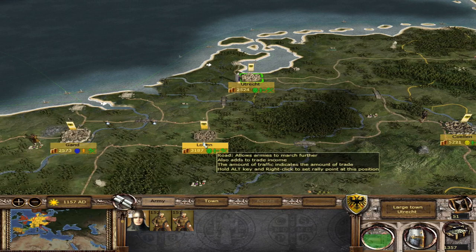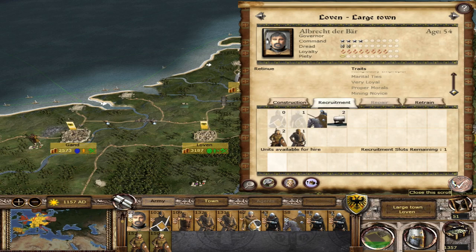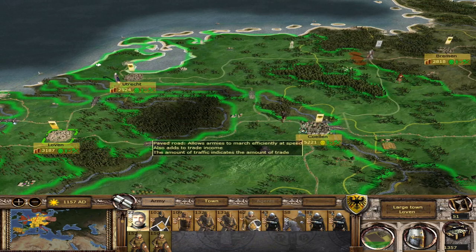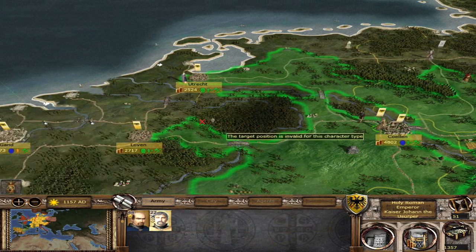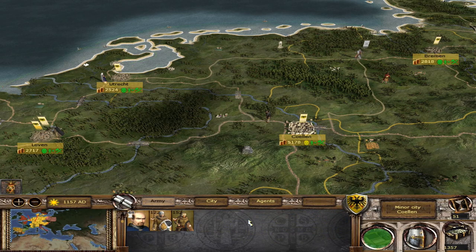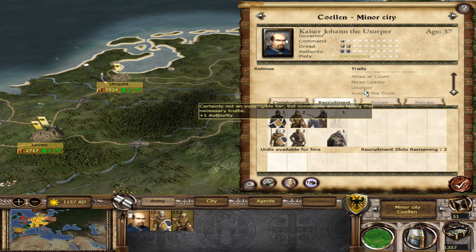Who do I want to give the Privy Seal to? I want to give it to this general — he's been a very good general, he's deciding to take his time and be a governor, and he's very loyal. I'll have him grab the Privy Seal from my Faction Leader and give it over to him. Then I'll send him back to Loven. My king goes back into Loven too — hopefully that helps because it gives him more loyalty, more piety, more public security, and should get rid of the office monger trait.